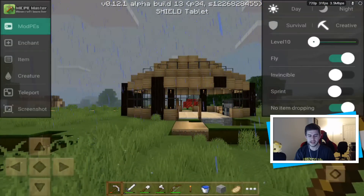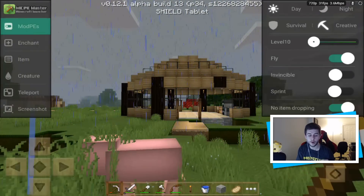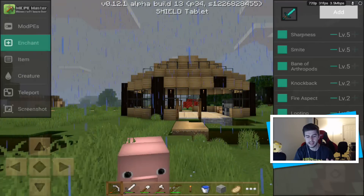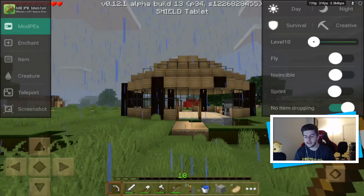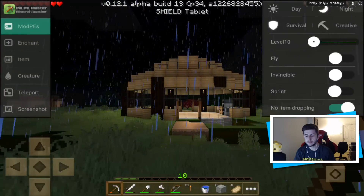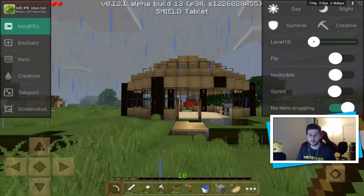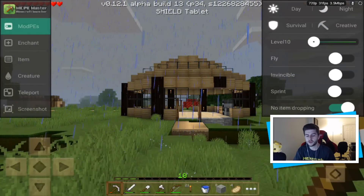If I click on this, on the top left we have MCP Master and Mod PE with a whole bunch of different options including enchanting, which I'll go over in a second. On the right-hand side we have Day and you can also turn it to Night — this is a great Too Many Items feature. I'll move the webcam out of the way a few times in this video to make sure you guys can see everything.